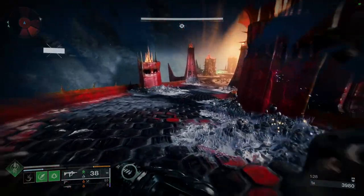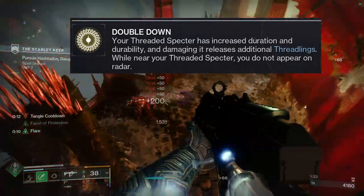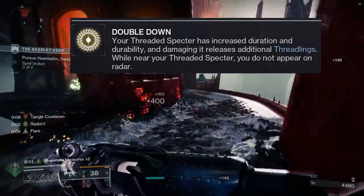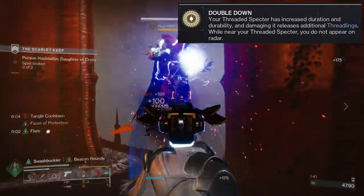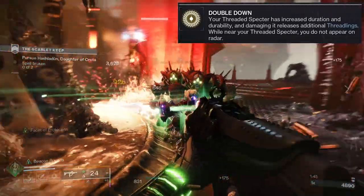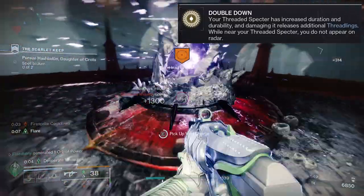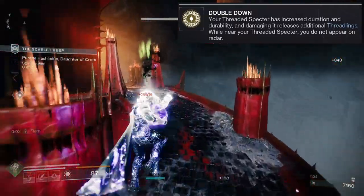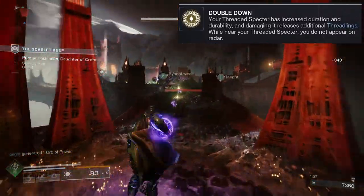So to start off, Double Down: your Threaded Specter has increased duration and durability, and damaging it releases additional thread links. While near your Threaded Specter, you do not appear on radar. On paper, the first part is like cool — it stays there longer, it has more durability, and once you damage it, it releases additional thread links. That's cool, but it's definitely a weak exotic perk in my opinion. And then while you're near your Threaded Specter, you do not appear on radar.